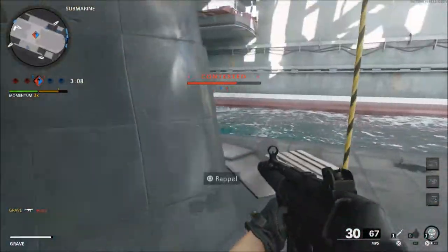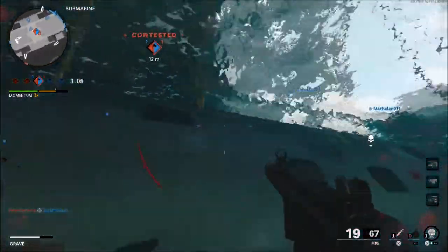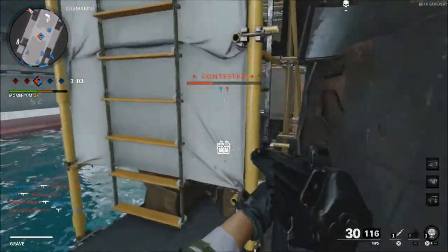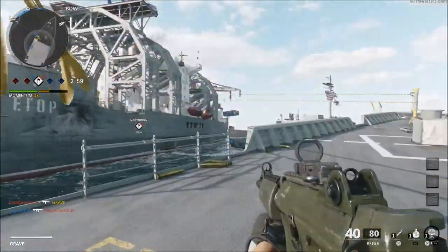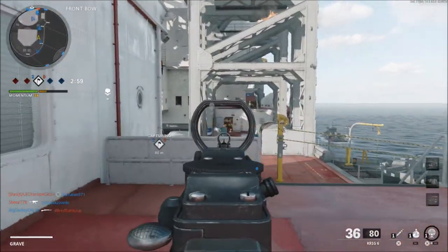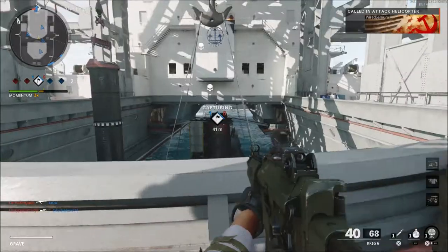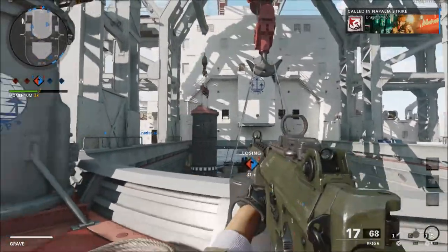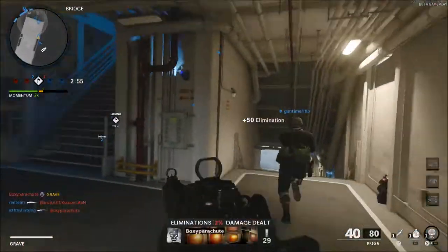The first thing I noticed, going back to the alpha — I got to play the alpha, both betas — was the aim assist. Something about the aim assist is off. I'm not sure if it's overcompensating, too sticky, or if it's not catching at the right time. It just feels very odd. I thought maybe I was the only one experiencing this, but then some friends said they were too, and I started seeing a lot of people on Reddit talking about it as well. A lot of times in gunfights it would feel like my aim would pull in a certain direction long before it should, and sometimes it felt like it didn't do anything — the aim assist was just off.